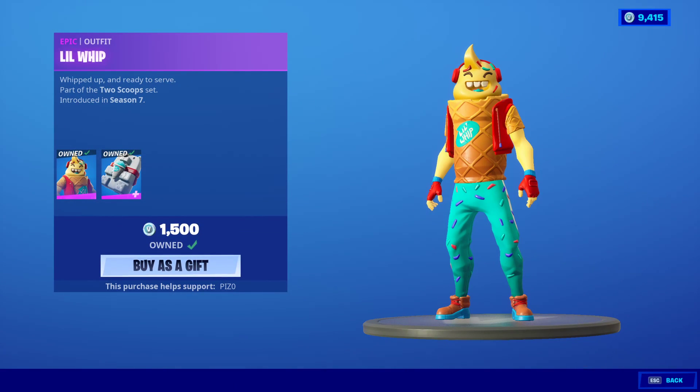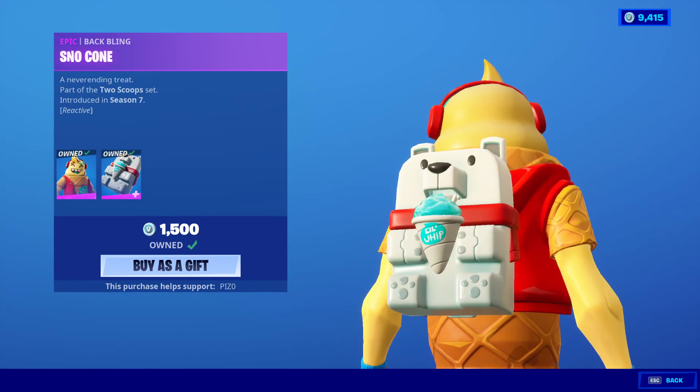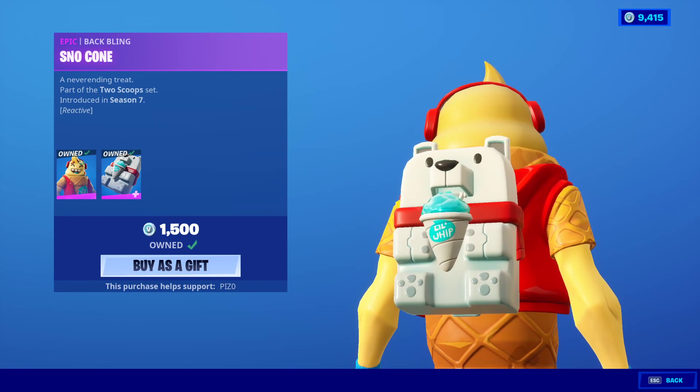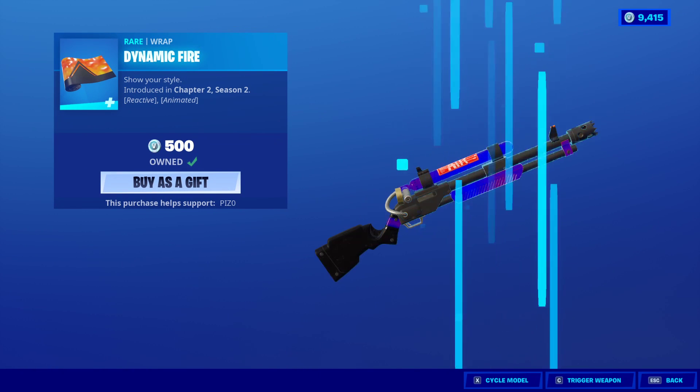Little Whip is back. Wow, it's almost been a year - has it been a year? The back bling is Snow Cone. I think it has. If you drink shield, or gain health, you get a little slushie come out - it's amazing, actually. Dynamic Fire Wrap.